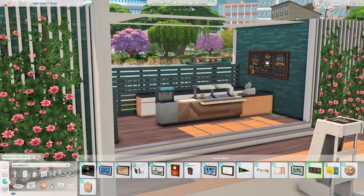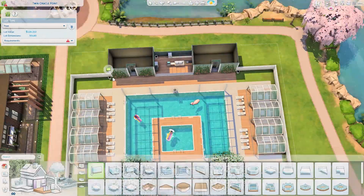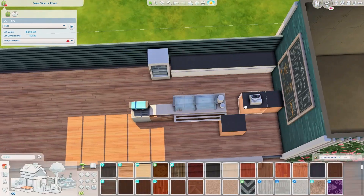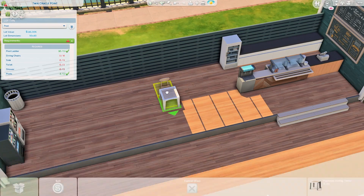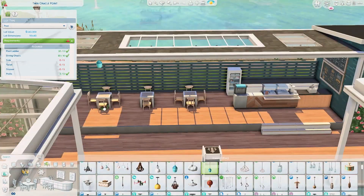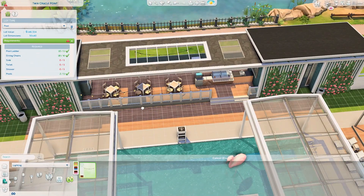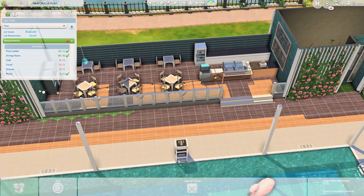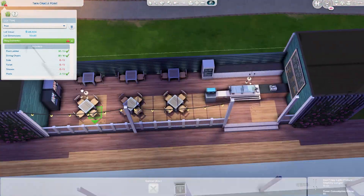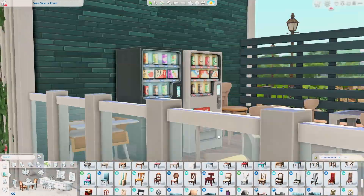I tried to limit pack usage as much as I could, but I still used quite a lot of packs. I used the Cool Kitchen pack because I put in an ice cream machine, which is really fun. I totally forgot to play-test that — when I was play-testing, my main goal was to make sure everything works: the pool, the lounge area, the kids' play area, the bathrooms, and basically everything else. So I'm truly sorry if the ice cream machine doesn't work — just leave it or make changes as you like.